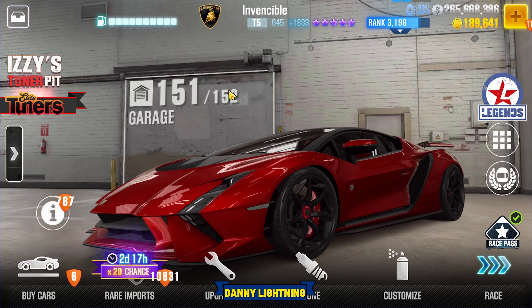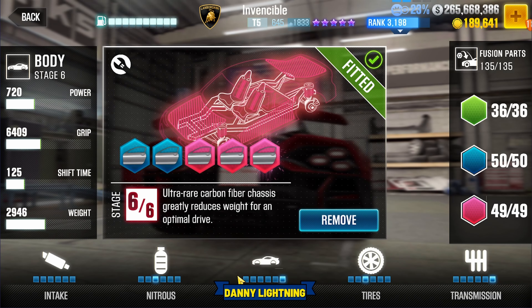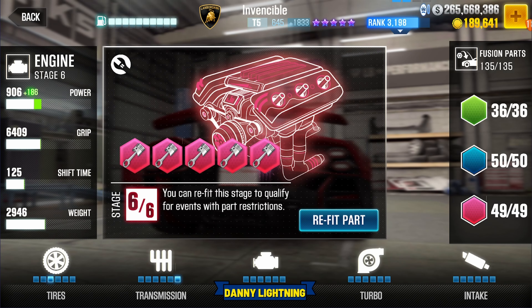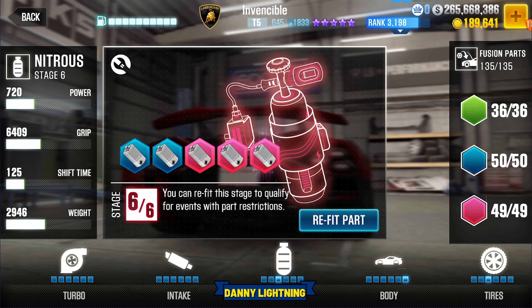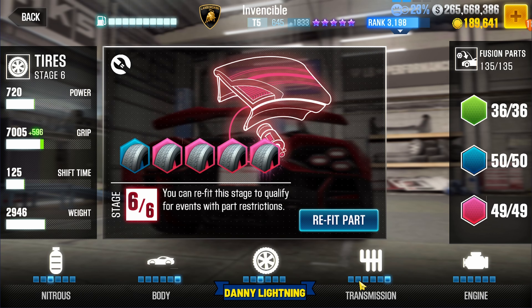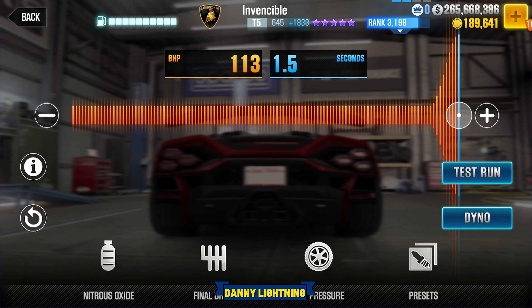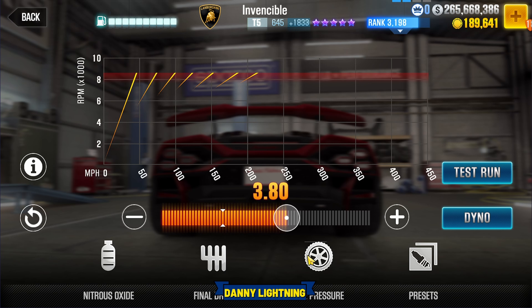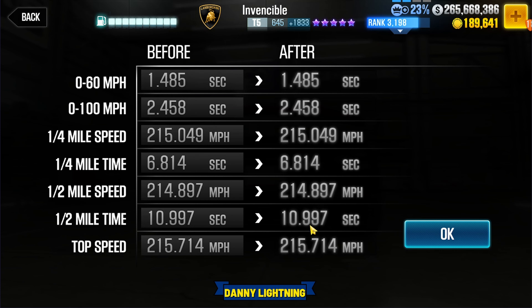So is there a live racing setup? This does have a low performance point, high EVO live racing setup, but unfortunately to get the most out of it, it is going to require a couple of stage 6 parts. Fit your engine to stock, turbo to stock, intake stock, nitrous stage 3, body stage 6, tire stage 3, transmission stage 6. To tune it for live racing, put your nitrous all the way to the right, final drive 3.80, tire pressure 8 PSI, with a dyno of 10.997 — that'll put us in the 11.0 lobby.